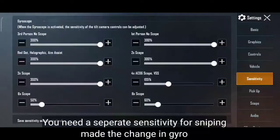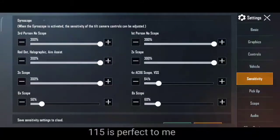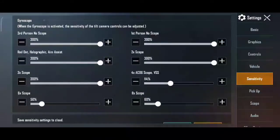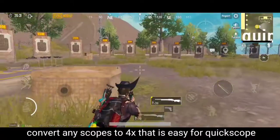You need a separate sensitivity for sniping — make the change in gyro. 115 is perfect for me. Convert any scopes to 4x, as that is easier for quick scope.